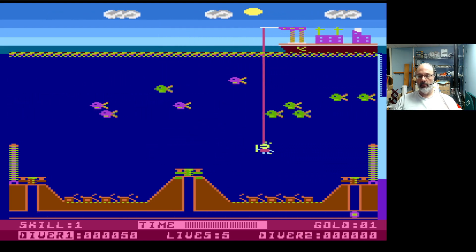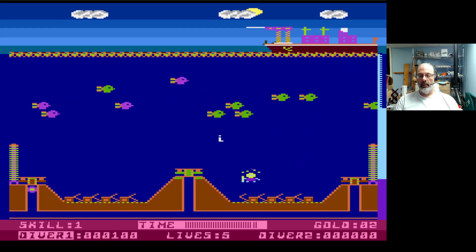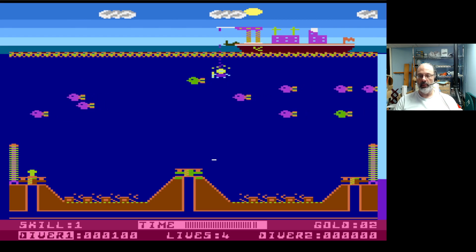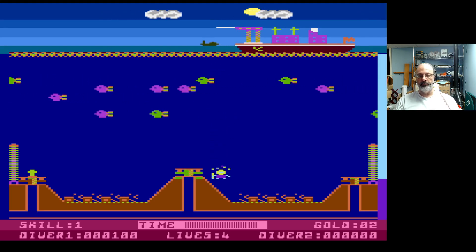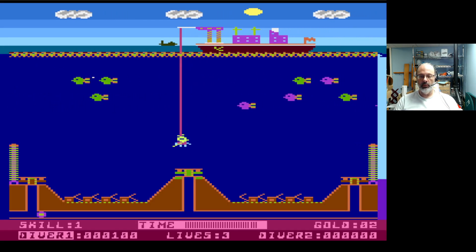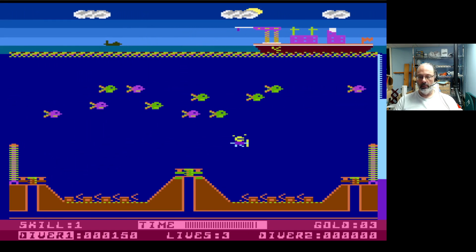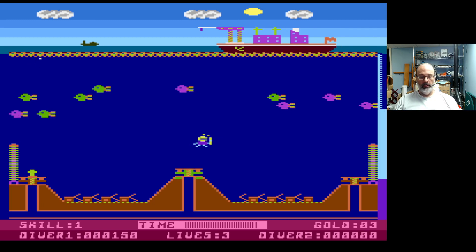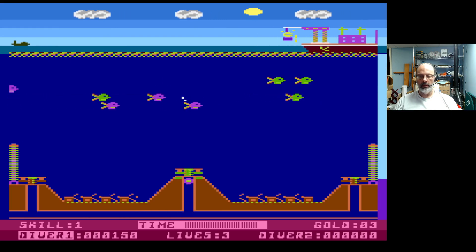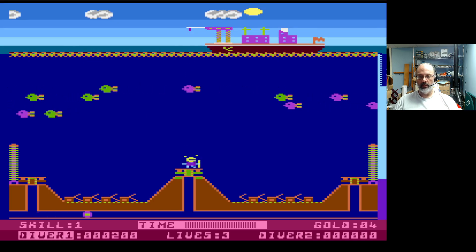Why did the gold go away? That's odd. The fish are changing direction at random — or seemingly at random, anyway. Doesn't help anything. Sound effects are cool, the graphics are nice. I have to get back up for the lead from the ship, and I don't know why the gold disappears, but it certainly does.